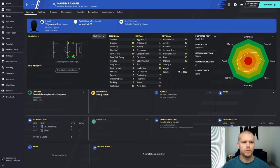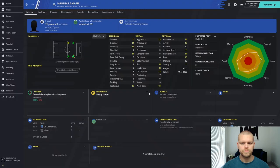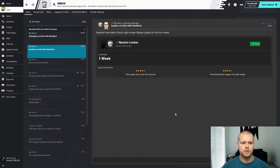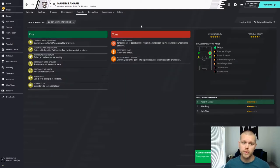Nassim Lankar — I think he's a pretty good one as well. We're going to offer these people a trial, just for one week, and then we'll see what happens when they come into the club. Nassim Lankar has come into the club and my staff are recommending that he is a star player. I advanced one day in the save and already this guy's in with me, on trial for seven days. You get a nice quick knowledge of how he is — it's so much quicker than scouting and probably cheaper at this level.